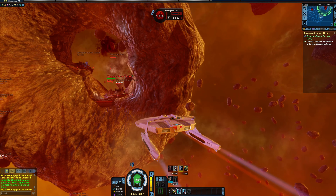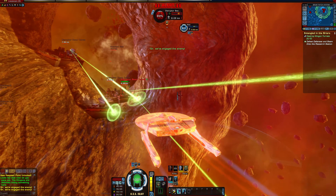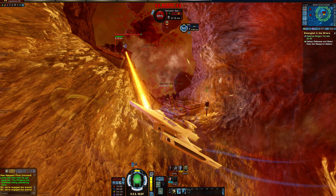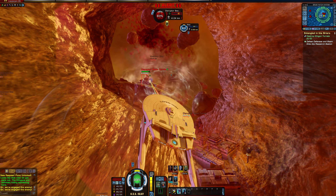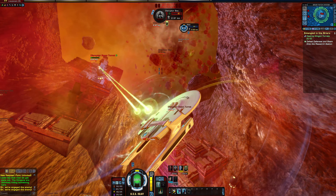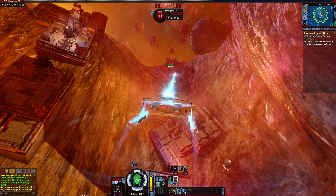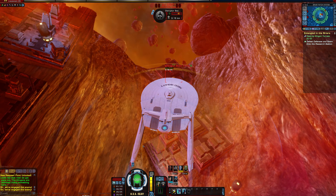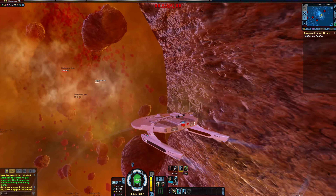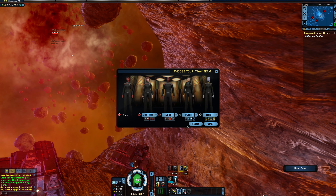Now we get some hit and run tactics going on. There we go — now we can just beam down to the station. Simple as that. With permission, Lieutenant Van Zyl will join the away team — they're standing by awaiting orders. Let's go ahead and beam on over to the station.